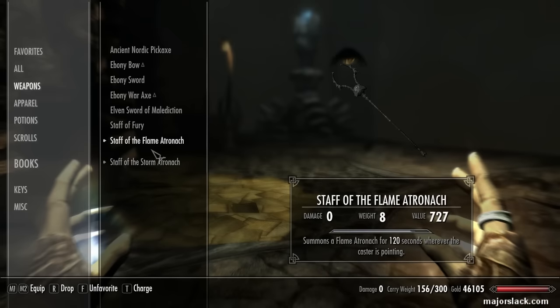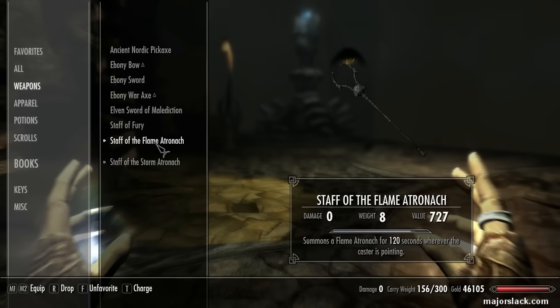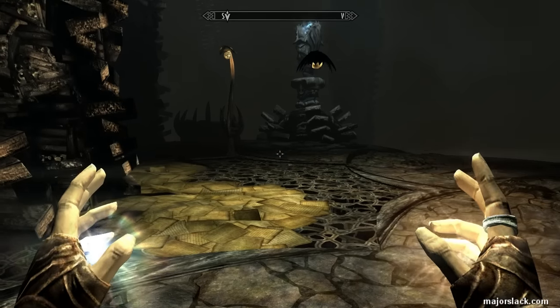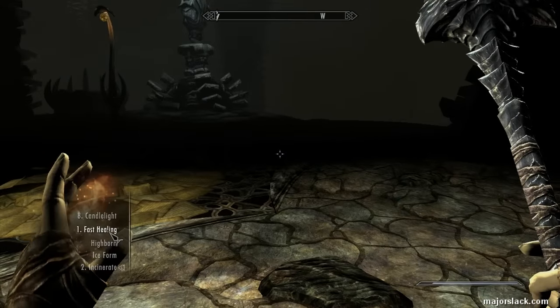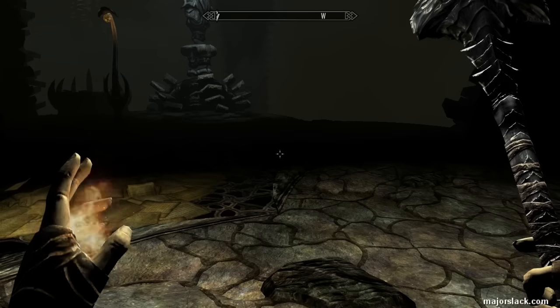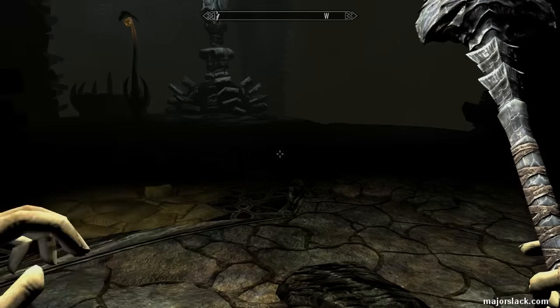I'm playing as a Destruction Mage who has high Conjuration skills, so I can pump out two Atronachs at the same time using these staves of Atronachs. So let's go with the Staff of Flame Atronach and Flame Spells. We could use some Mage Light here because it tends to get really dark in here. Candlelight's not going to do it. Get ready for one hell of a battle.